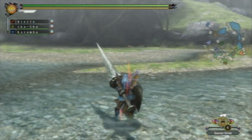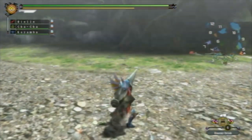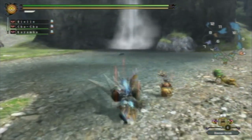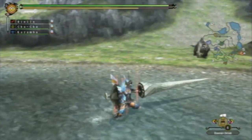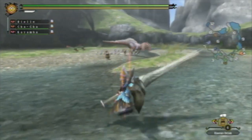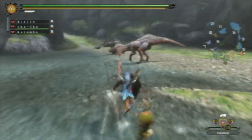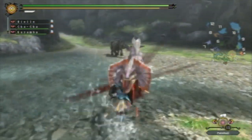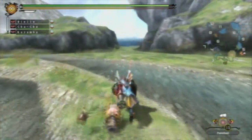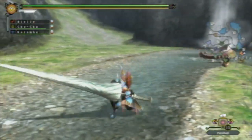The Lance charge has some other features. While lance charging, you can end with a stab by pressing X again — and that's actually the highest damaging attack the Lance has, though it's fairly hard to hit with. While you're lance charging, if you want to cancel it, just press B and your character will interrupt the charge.